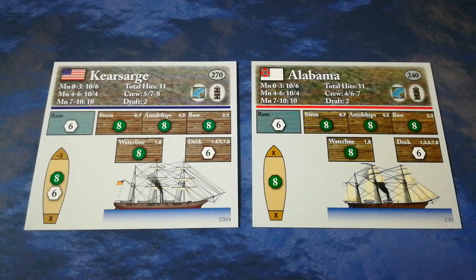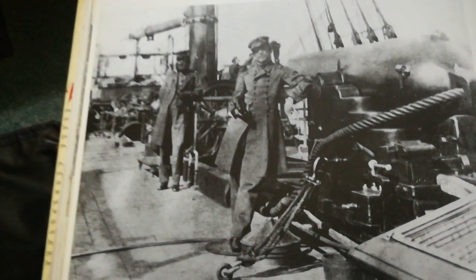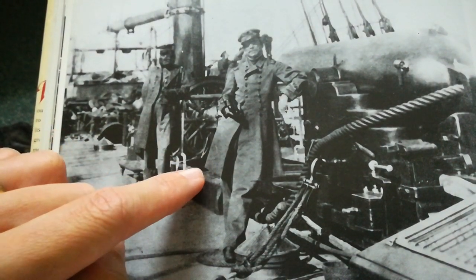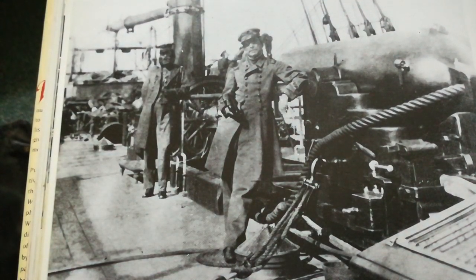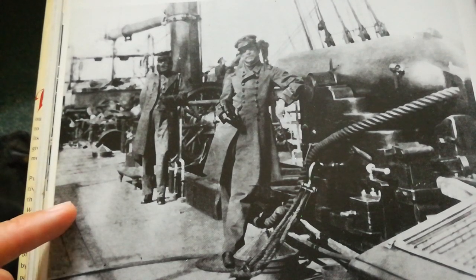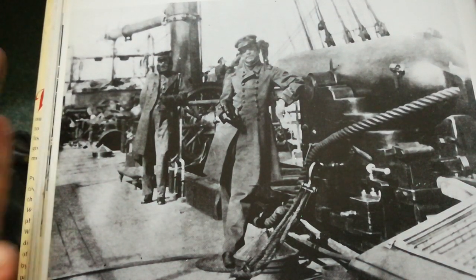Alabama was the slightly longer vessel at 220 feet in length; Kearsarge was about 198-199 feet. Kearsarge was very slightly beamier — just over 33 feet wide at most, while Alabama was just shy of 32 feet. Here's a photograph taken on the upper deck of the CSS Alabama, and in fact that's Captain Semmes leaning against his ship's heaviest gun — the upper deck 8-inch 68-pounder. You can't really see the edges of the bulwarks, but these are quite narrow ships with not an awful lot of space.